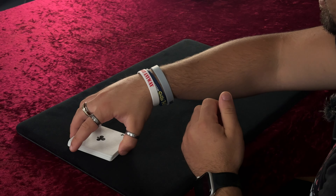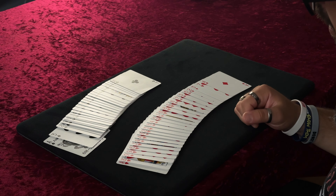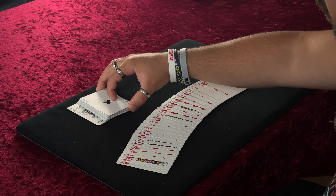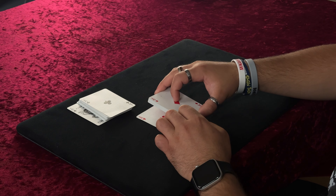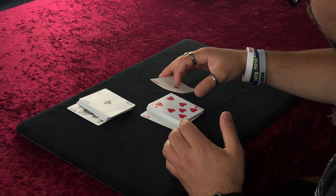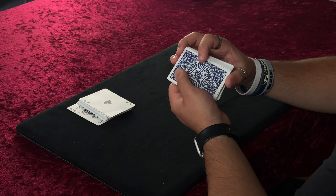Here is a tutorial of the effect. What you need to do is split your cards into reds and blacks — very easy, just split into reds and blacks. When you've done that, make sure you have a black ace on the top and a black ace at the bottom of the black pile. Same with the reds — make sure you've got a red ace on top and the red ace at the face. That is the setup for the trick.